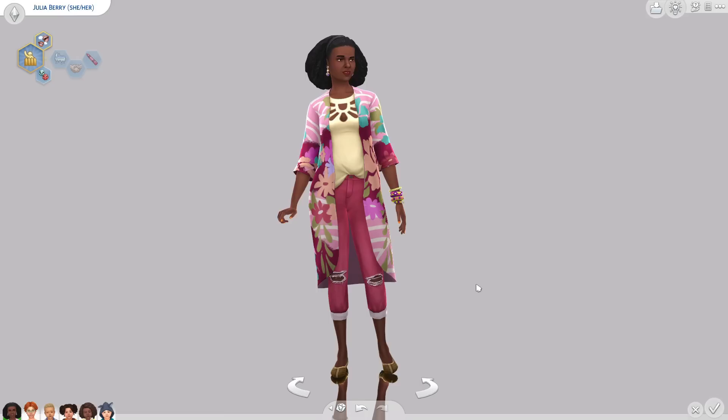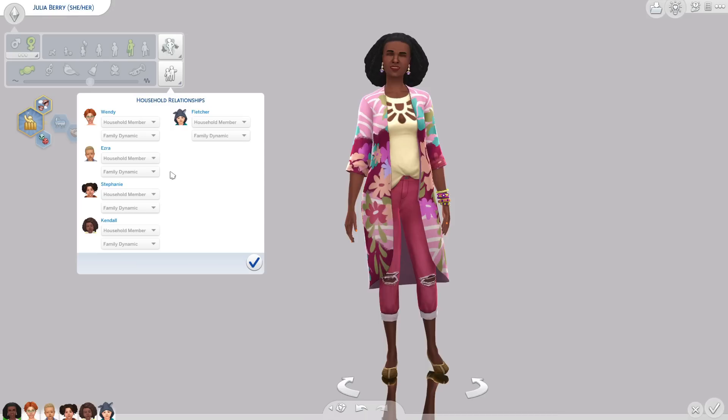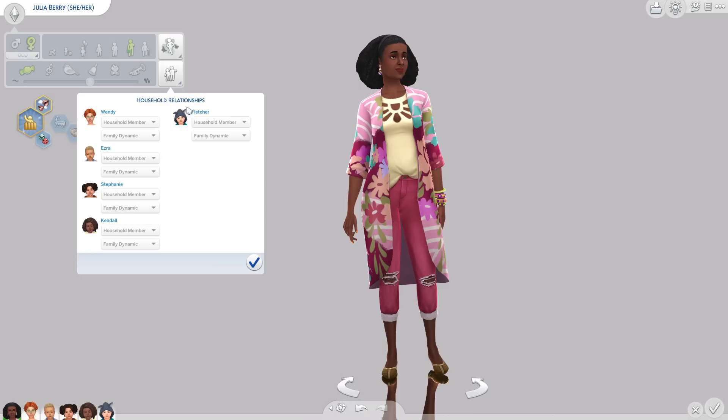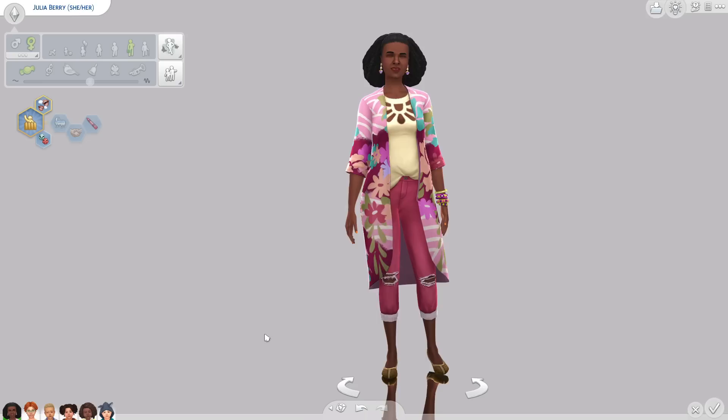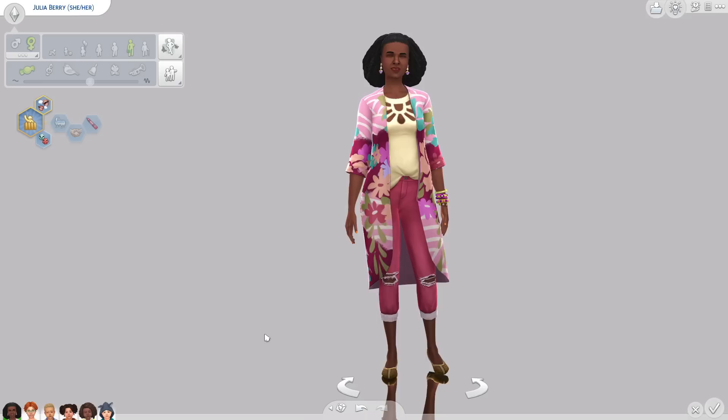That is the daycare. They don't have any linked relationships — they're just household members. I did it this way because who cares who their parents are; you can always make their parents later. At least my sims will have friends that I made. A vanilla, no CC version of them will be on the gallery, so those of you on console can find them there too.